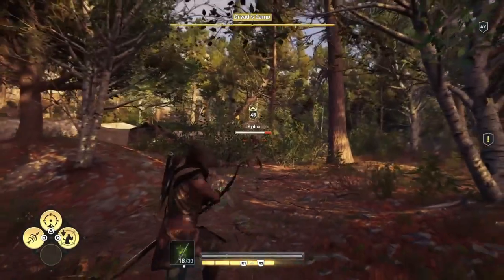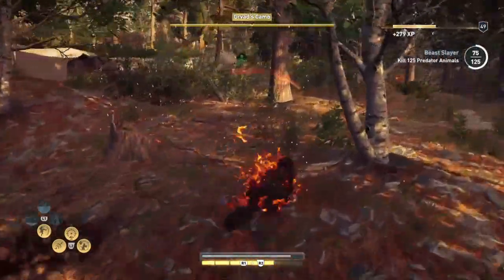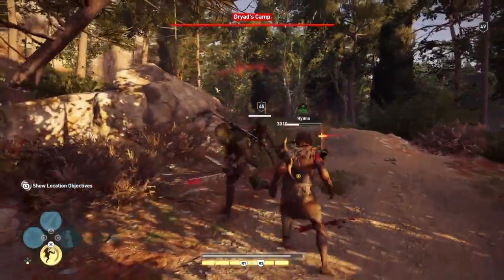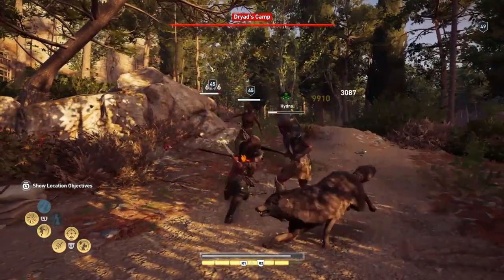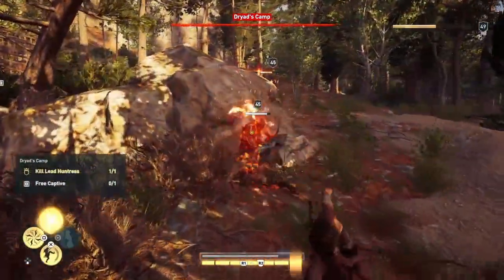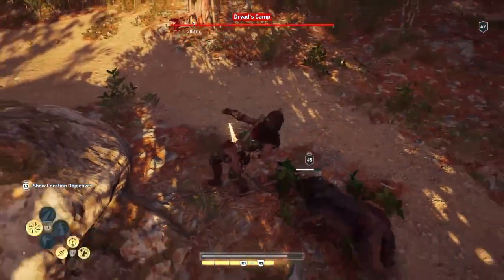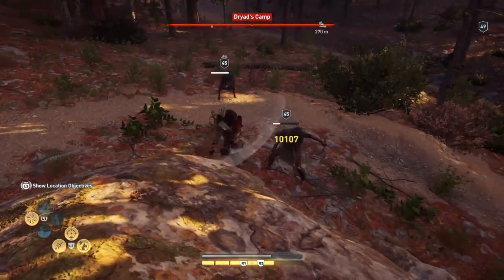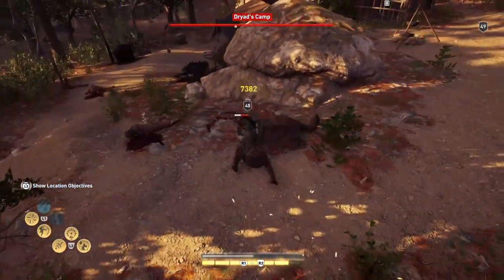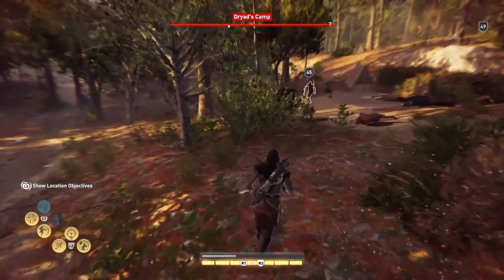And now here comes the captain boss. So we hit her with... I'm on fire! That's not good, but that's okay. I think we take less fire damage because we've got that fire staff, which is handy for this. I'll double check it later on, but that's definitely where we are.